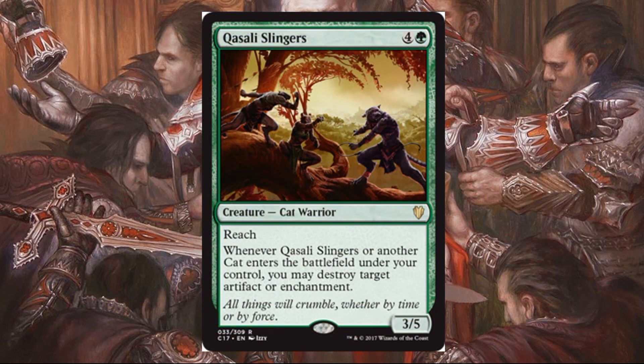Gwisali Slingers costs a green and four — Cat Warrior, 3/5 reach. Whenever this or another cat enters the battlefield under your control, you may destroy target artifact or enchantment. This feels a lot like Harmonic Sliver, but for cats — pretty sweet. It's a little more expensive at five, but it gives you a nice body with reach so you can block flyers, which green sometimes struggles with. It's a good way to take out mana rocks or big enchantments, and it does kind of hose strategies like Pillowfort that rely on enchantments to keep you from attacking. Very intriguing card — I actually like it a lot.